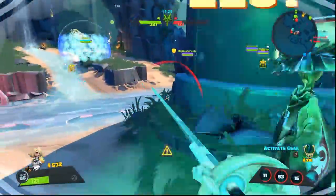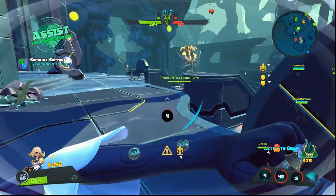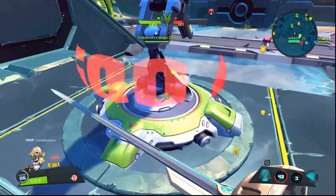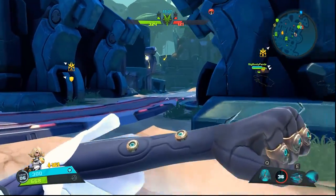Teleporting to the Miko who's healing Oscar Mike — using the ultimate to try to get some distance because they're gonna kill me if I stay. I actually get the assist; somebody got him over there — I think it was Orendi that got the Miko. Oscar Mike makes the conscious choice to follow me, which I think is a mistake.